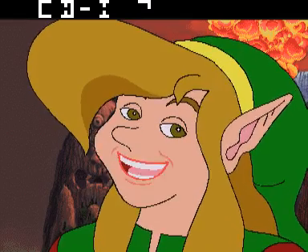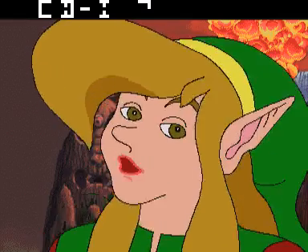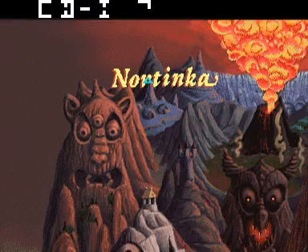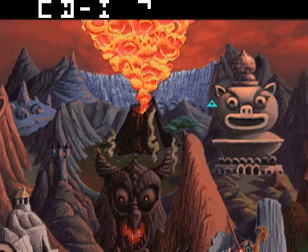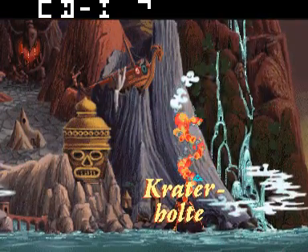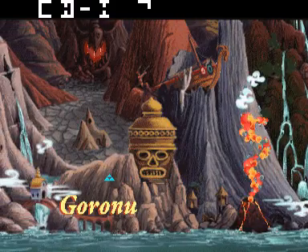Wil je de boze machten bestrijden in Corridi? Ga je gang. Het is makkelijk met deze kaart. Kijk. Verplaats de Triforce naar waar je heen wil gaan. Dan druk je op actieknop 1 en flits! Ik ben er!